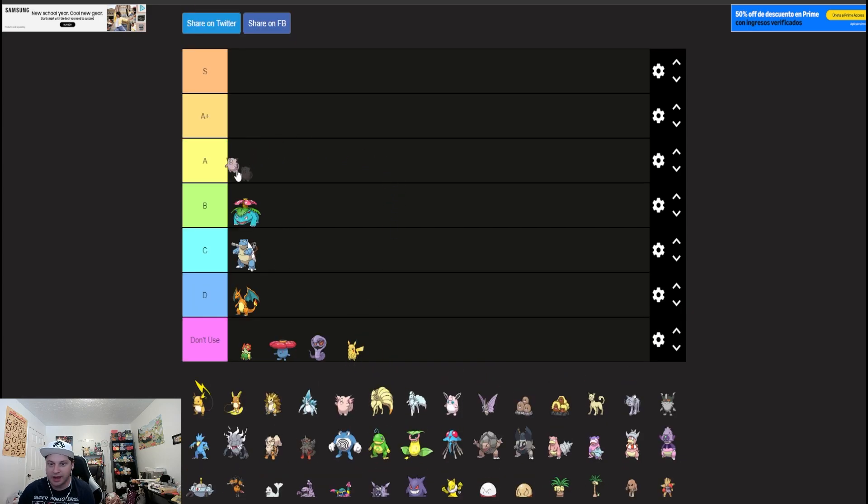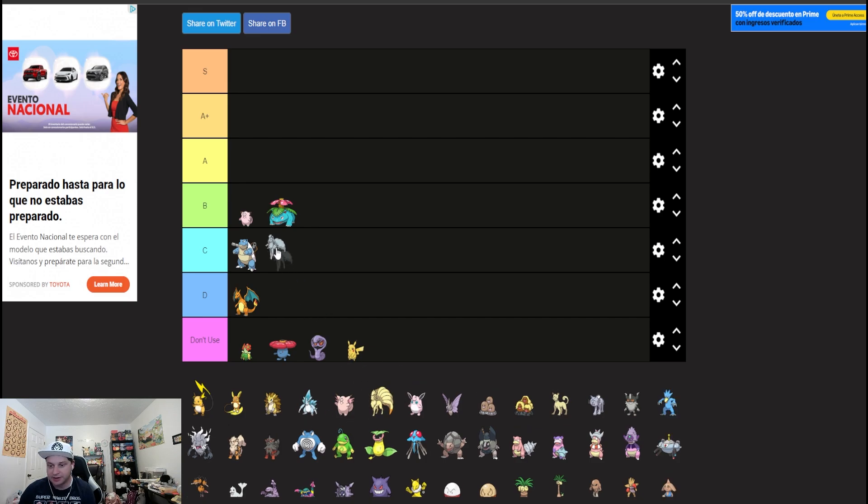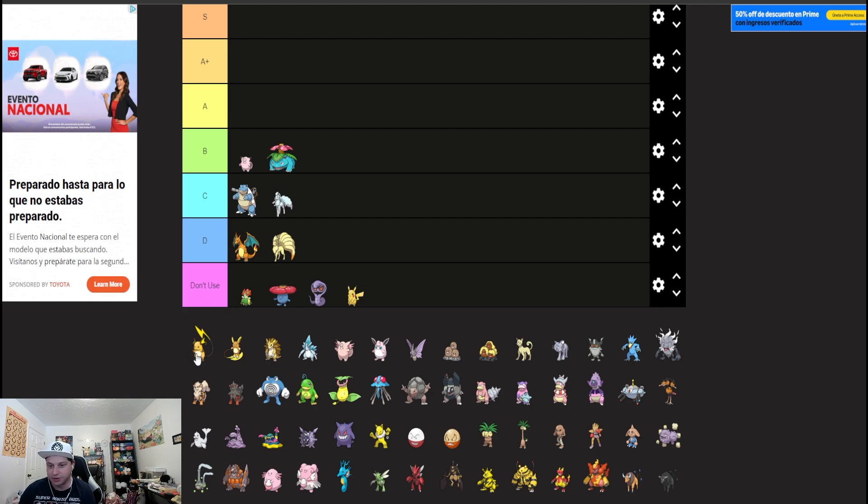Clefairy I feel like is going to be high B tier. Friend Guard, Follow Me, and Sing support is just always going to be good. Clefairy does one thing — its supporting role — so it's never amazing but always a good Pokémon if you need support. Snow is going to be over sun for the Ninetales, as Alolan Ninetales just finds a lot more usage.